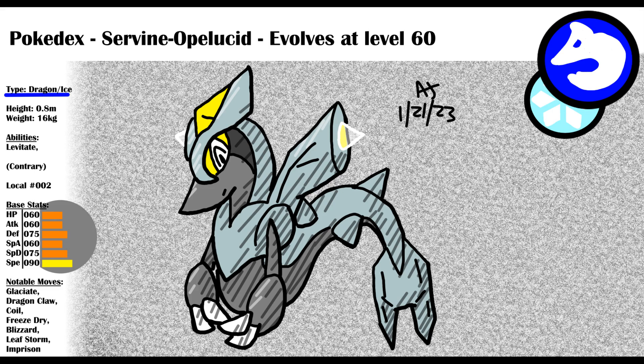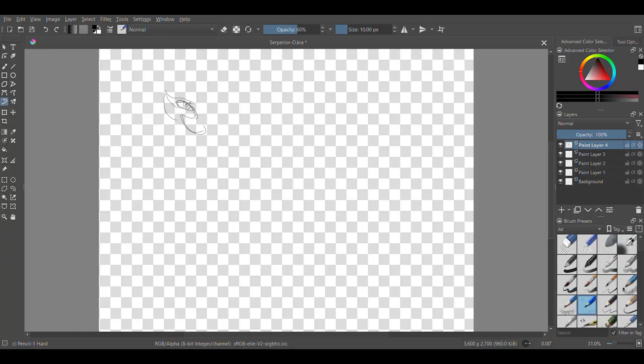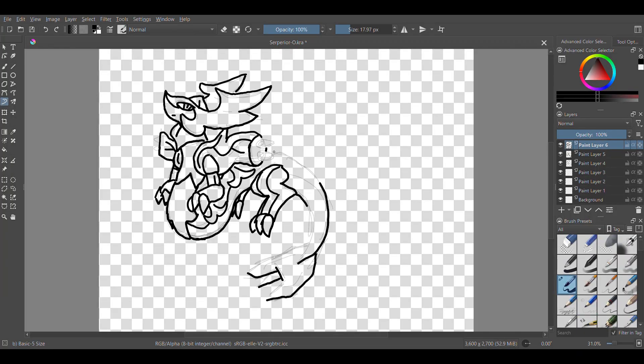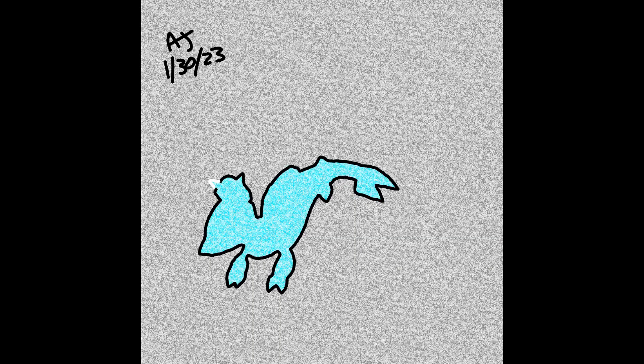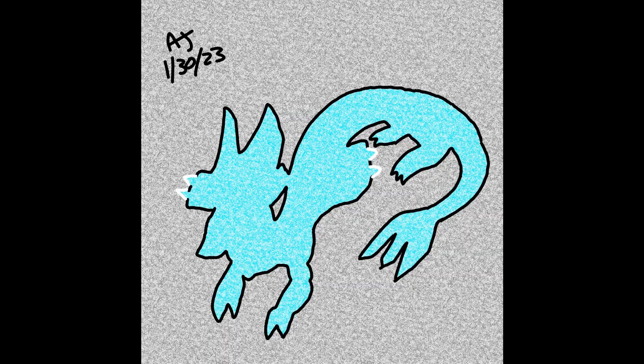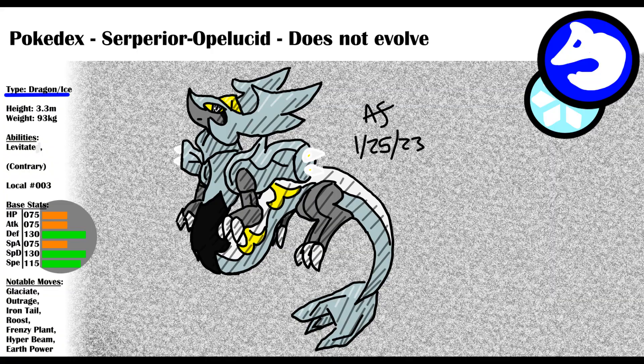Servine will evolve at level 60, bringing its base stats to a total of 600. Drawing Serperior, I tried to give it a fierce look and a powerful crown of ice. Opelucid Serperior is a dragon ice type Pokemon with the ability Levitate and hidden ability Contrary. It basically has all of Kyurem's moves plus all of Serperior's moves. This guy would be very powerful at competitive play if it weren't for all the other superpowered Pokemon in Opelucid.